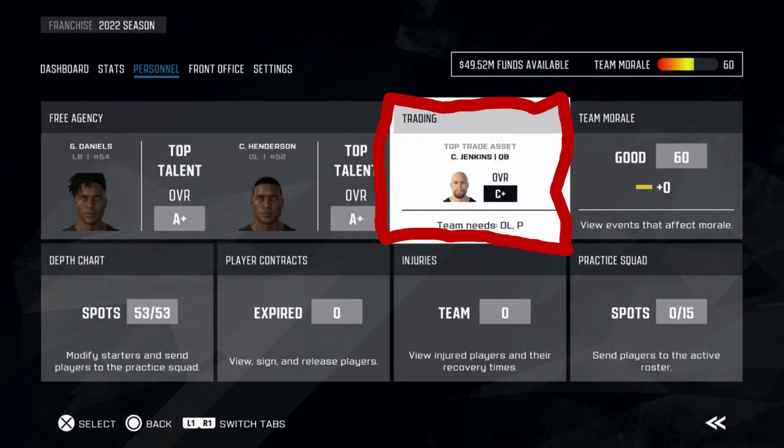Coming in at number 5 — for me this one is pretty simple but in a game like this I feel like it's a no brainer. In your franchise mode you have a trading tab, and featured on that trading tab is the name and picture of one of your players. That player is labeled as your top trade asset. Knowing that the players on each team are made up, this only makes sense. You can check out position by position to see who is your best player, but it tells you right there and I really like that a lot.